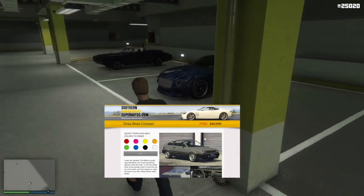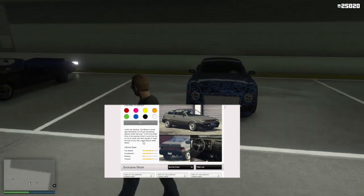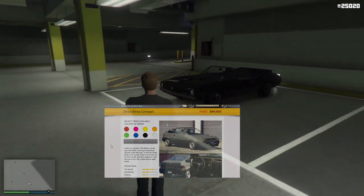The next one is the Dinka Blister Compact and it is a hard pass for me. You'd actually have to give me money in order to get it.